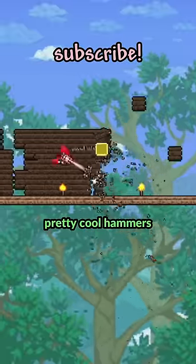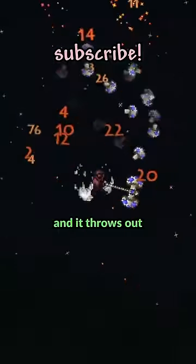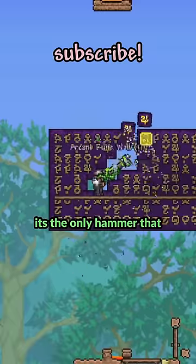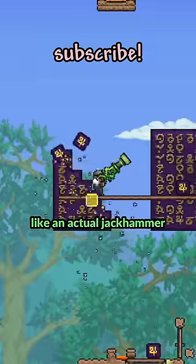But there are still some pretty cool hammers after this. The hammer from the Truffle is pretty cool because it can also break demon altars and it throws out these mushrooms. Something else like this is a glorified jackhammer — it's the only hammer that doesn't actually swing like a hammer. It just has this part at the front going back and forth like an actual jackhammer.